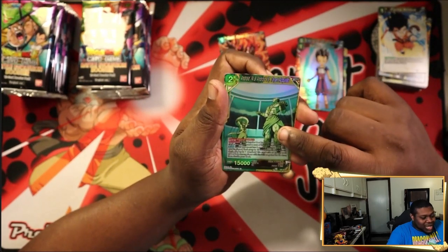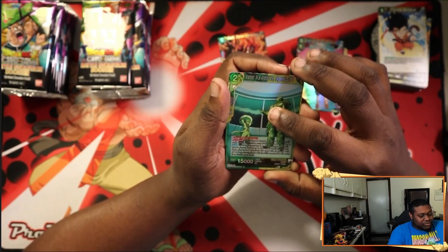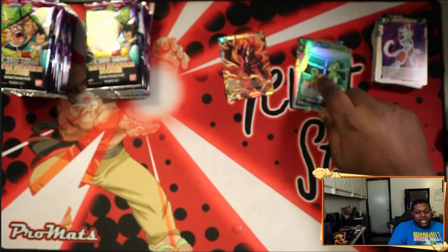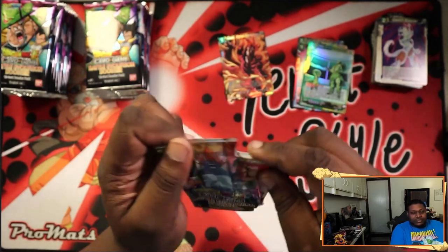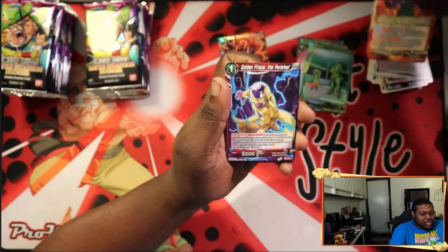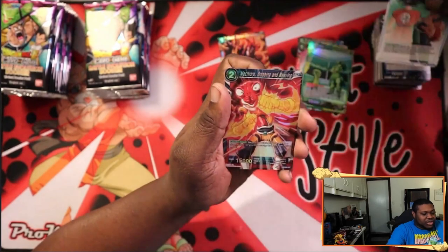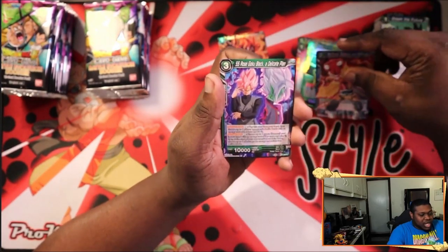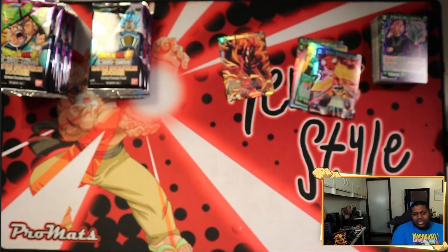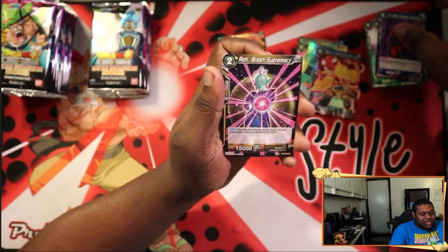We got a foil Android 14 and 15 Target Acquired — a really, really good card for blue-green-yellow decks because you have the free arrival effect. Then we have Death Blaster. Actually, I did want more foil Android 14 and 15. We got Hidden Power, Frieza's Children, Armies, Golden Frieza to Perished — that card hasn't seen any play. Universe 9 Dream the Future, foil Mecha Corp, and SS Rose Goku Black Delicate Plan.